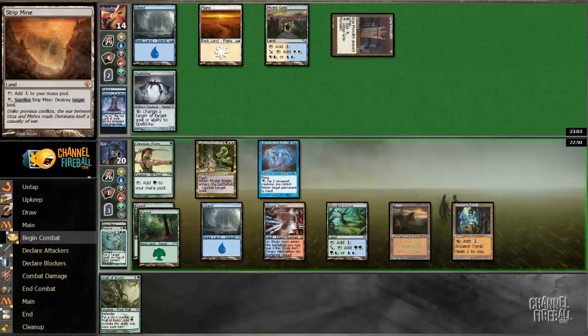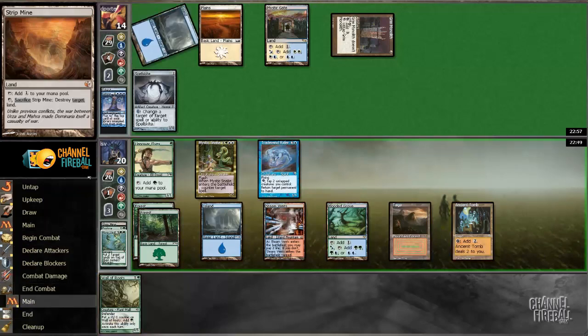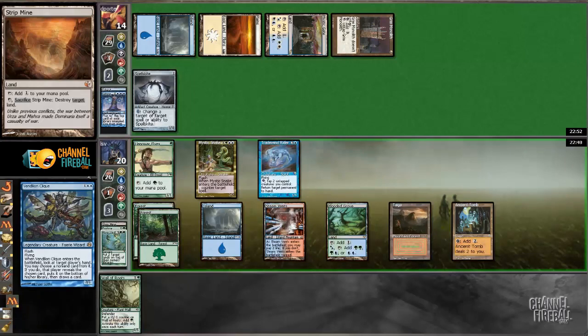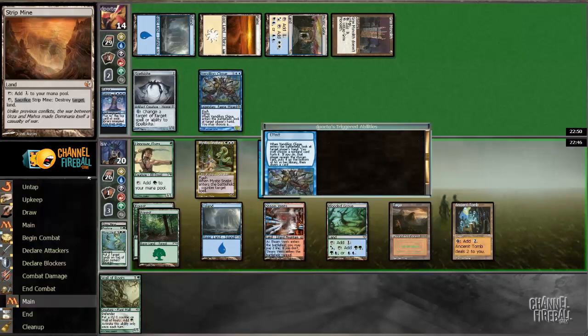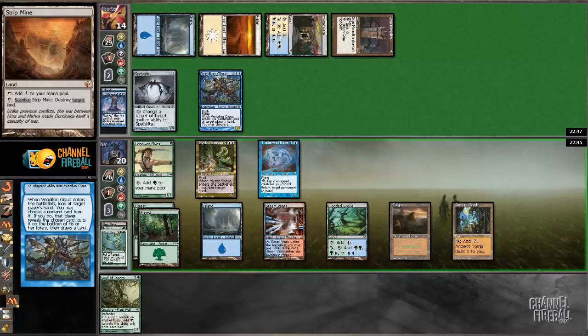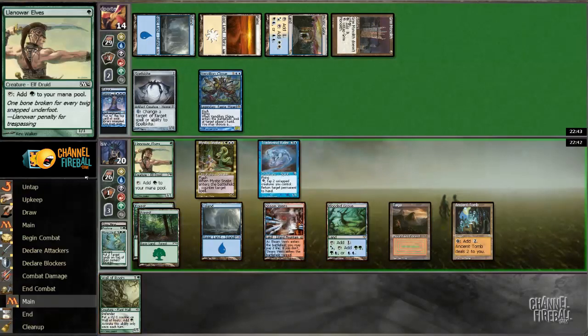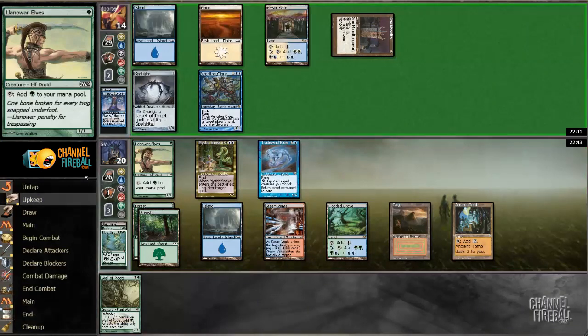Let's just pass the turn — there's no point in bouncing anything with Tradewind Rider. I'd rather bounce Spellstutter Sprite next turn so my opponent cannot recast it, and I don't want to play a Wall into a Wrath. Opponent is casting during my second main phase for triple blue — Voidmage Husher, okay, still my main phase though. Opponent is clicking himself, which makes sense — if I had something good I probably would have cast it. Revealing Coral Helm Commander — I like that I'm playing against the creature version of blue-white rather than a more control version.